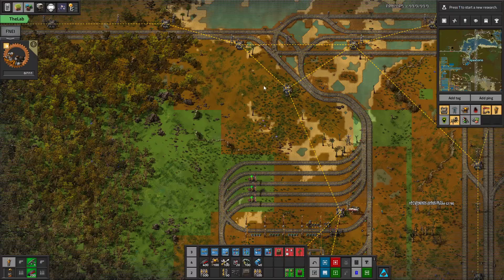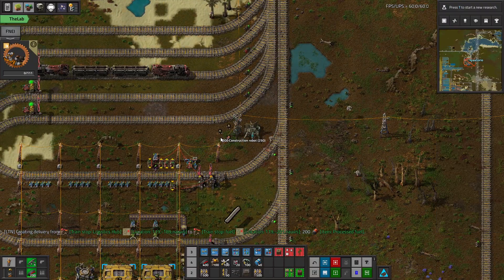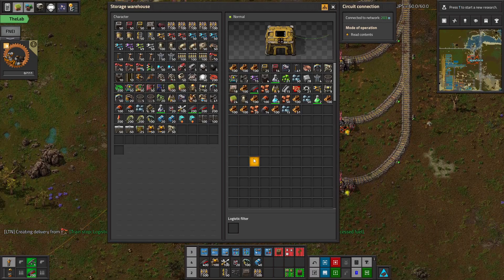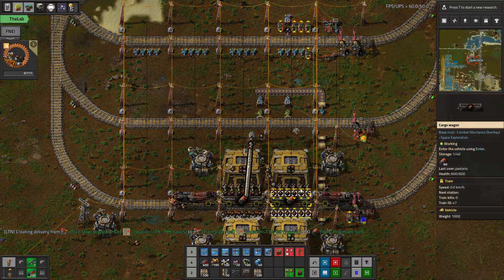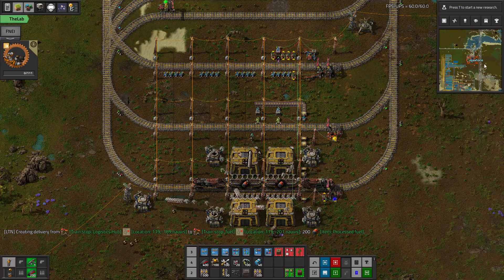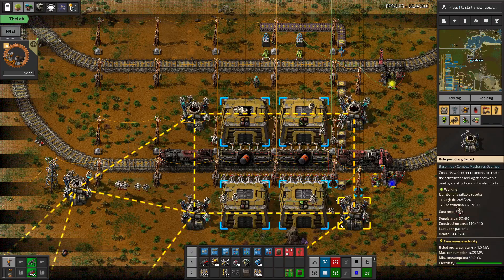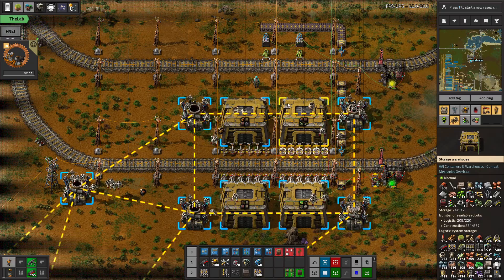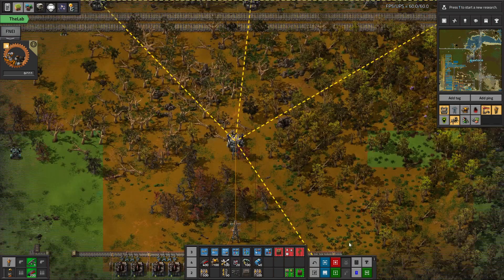Now I'm going to disconnect the train network and try to move more stuff into the storage here. Then we'll be able to use this with the logistics train network to start requesting items and using it as the builder train to help us use the train network to start really expanding.